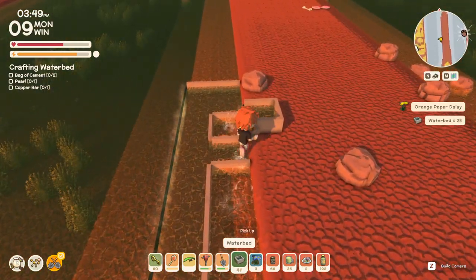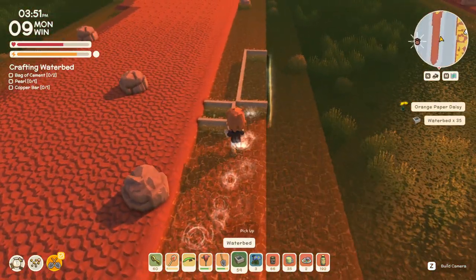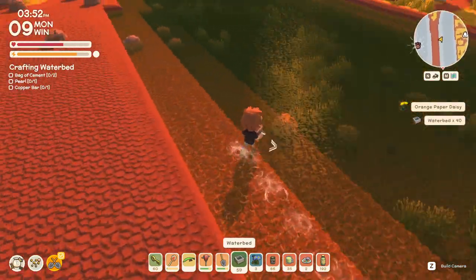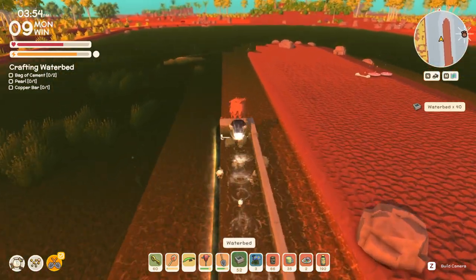Not sure what's causing it. I don't know if there's something in the ground, or if it's just a bug from putting them down so fast, but I find it very interesting that you can force flowers to spawn.